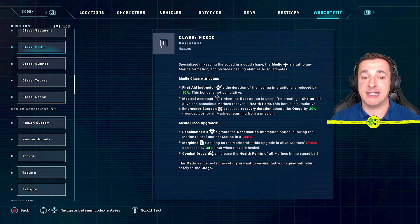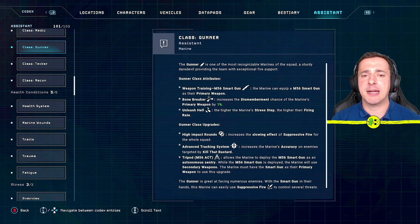'Emergency surgeon' reduces recovery duration aboard the Otago by 30 percent for all marines returning from a mission — surprisingly useful. There are also specific upgrades: the reanimator kit lets a fallen marine recover rather than be carried back; morphine reduces marine stress by 30 points when healed; and combat drugs increases all marines' health by one. The medic is a pretty critical class member — the perfect asset to ensure your squad returns safely.